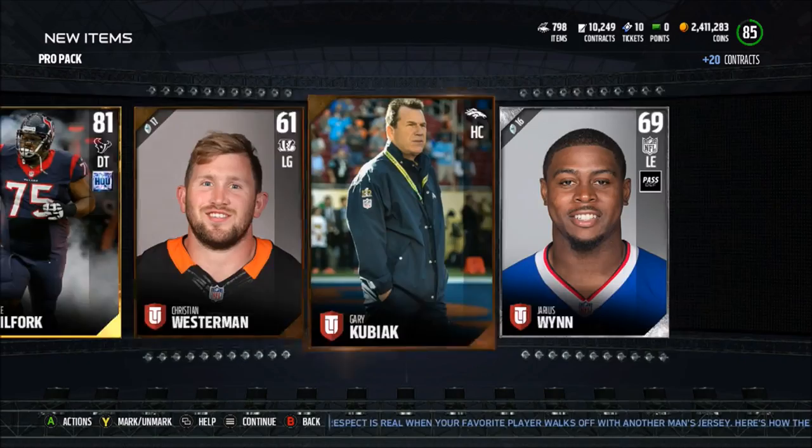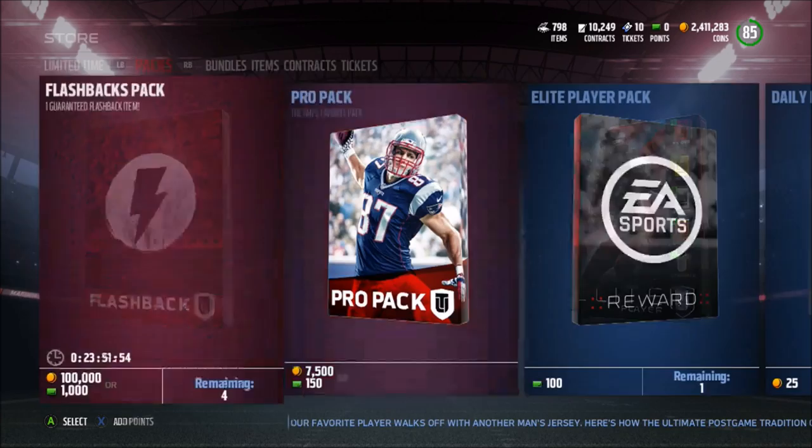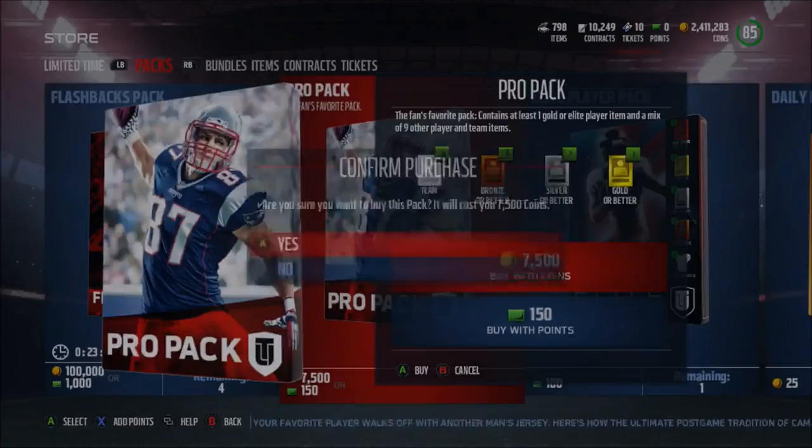It looks like we didn't get anything good in these packs. We actually get the number three pick — I actually don't know who the number three pick was. Actually, that was Solomon Thomas — our last pro pack. And let's go to the auction block and I'll show you guys the new Ultimate Legends. Unfortunately, our pack is absolutely terrible.